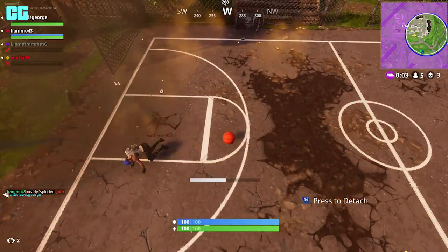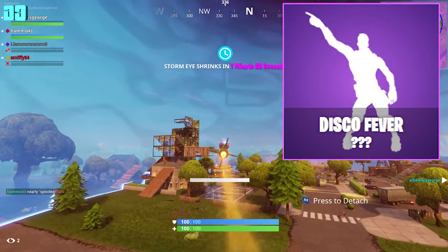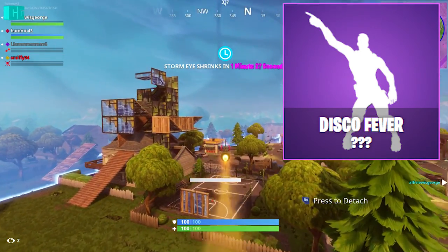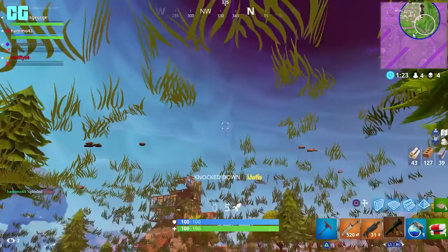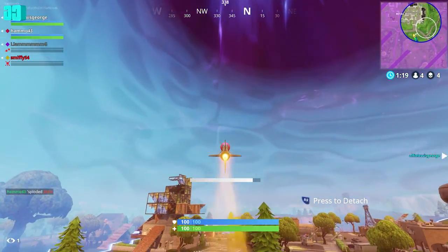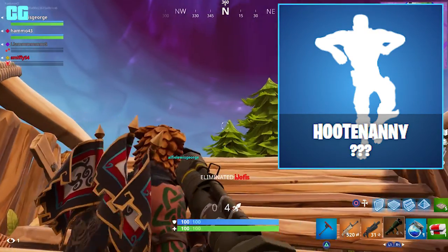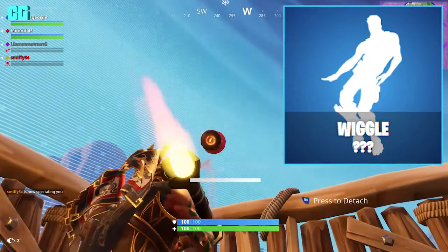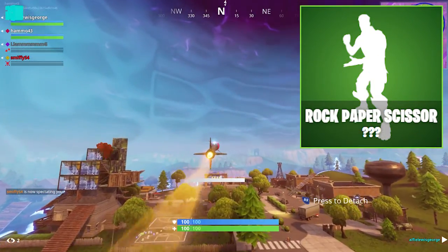We also have some emotes. Disco Viva is a rare — we don't have any gameplay of them yet, so we'll have to wait. There might be at least one emote tonight on daily items when they change. Then we have Hoot Nanny, which is a rare. Then we have Wiggle, Rock Paper Scissors, and the last emote found in the files is Storm Salutation.